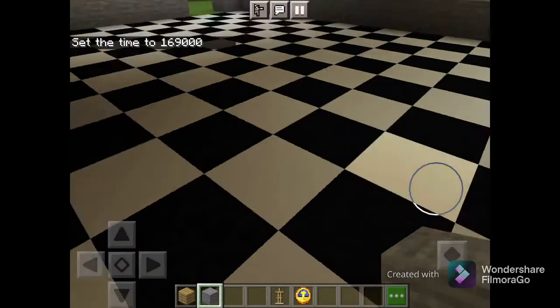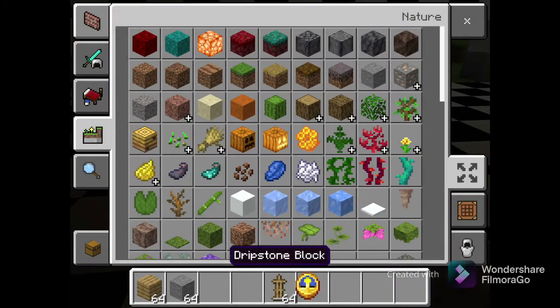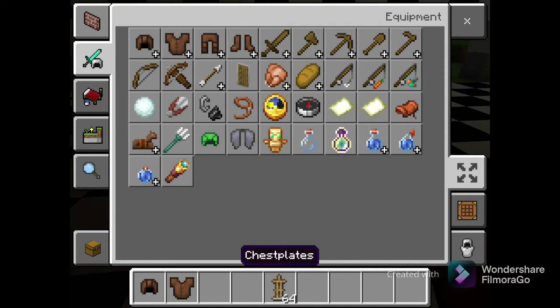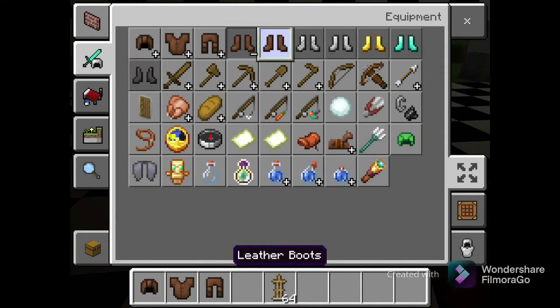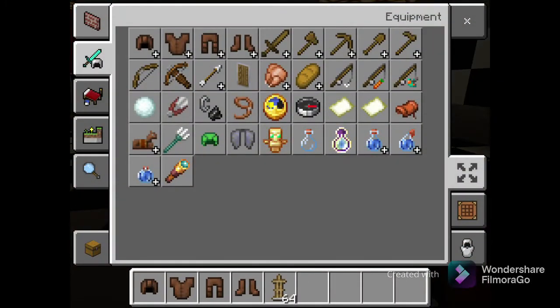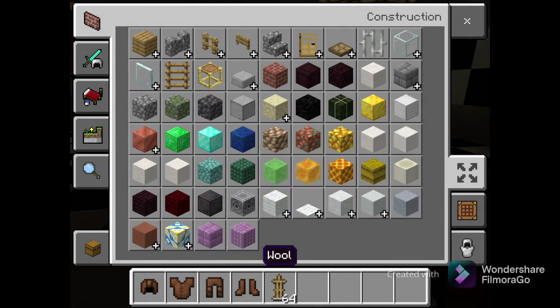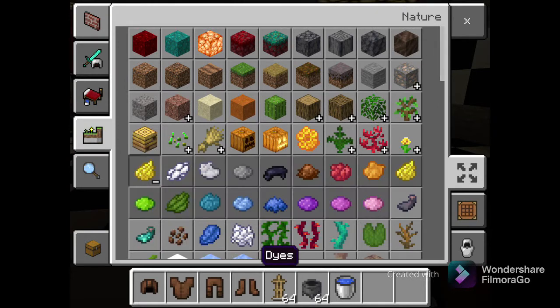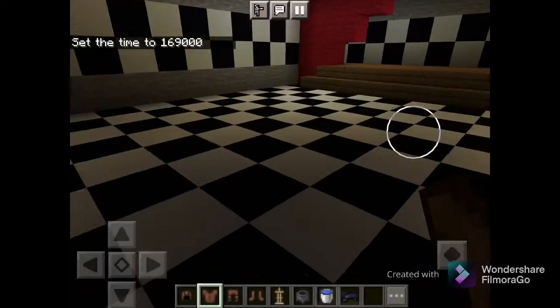So let's make the animatronics. We need an armor stand — head, this, this, and this. We also need cauldrons, wherever those are. There should be some in here — yep. So is the water. I think dye is in here — yep. For Freddy, we don't need anything besides brown dye. Okay, with a hat.